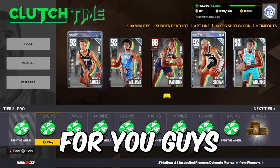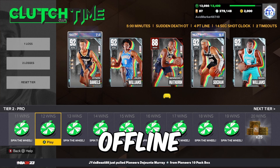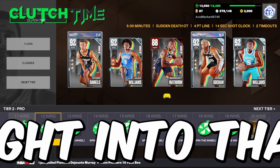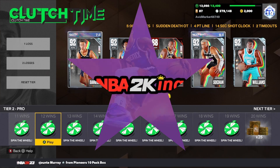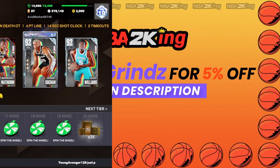Today we've got a different video — we're going to show you how to win Clutch Time offline very easily and AFK. But first, for the most reliable and cheapest 2K23 MT, hit up the sponsor at nba2king.com and use code 'grinds' for five percent off.